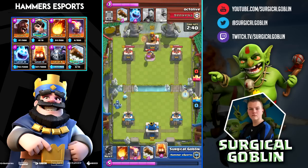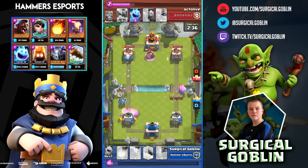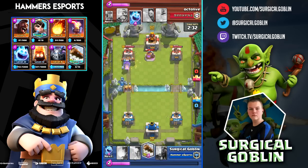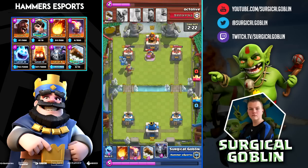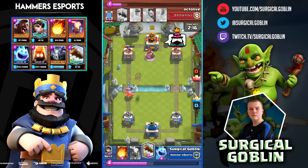I put a Mega Minion at the back and try to cycle because he puts down his bomb, but I don't really have a Hog Rider to punish him yet. Now I do have it because I cycled back to it, and his only defense is a Log and an Ice Spirit, so my Hog Rider gets two shots. My Mega Minion is locked onto the tower dealing a lot of damage, and he drops down his Knight to let it tank but he was too late.